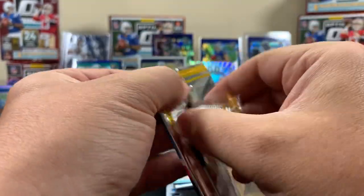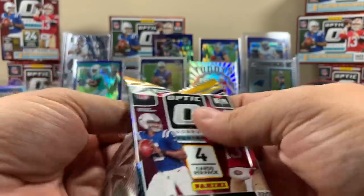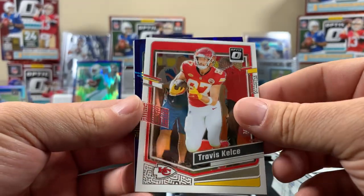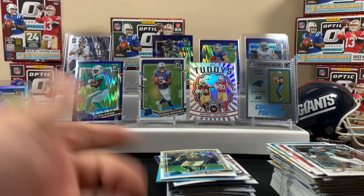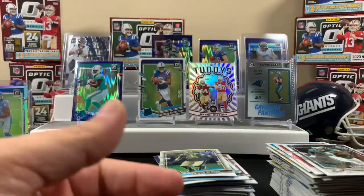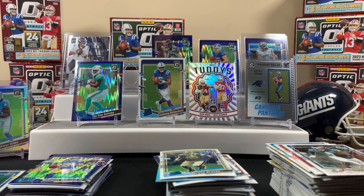Last pack - maybe a Downtown? Travis Swift, Stetson Bennett - we don't want him - Brian Breece, and Reddick on the back. So that's the first video - not bad, pretty good. We got more coming. Appreciate if you watched the whole video - we enjoyed it, we got more coming, and we'll catch you on the next one!